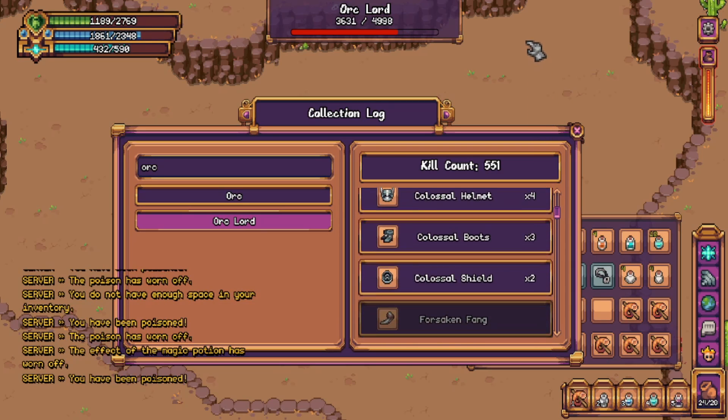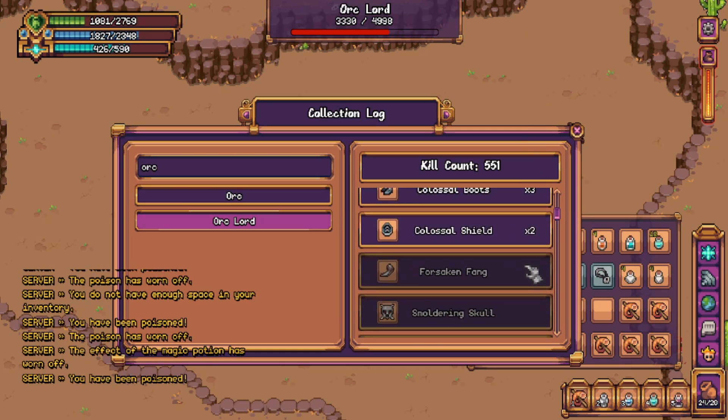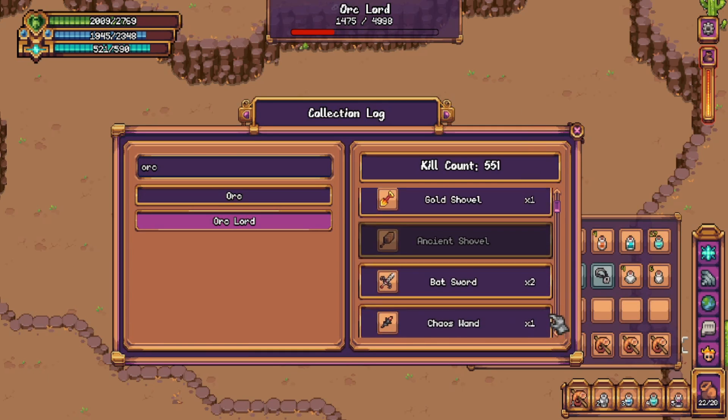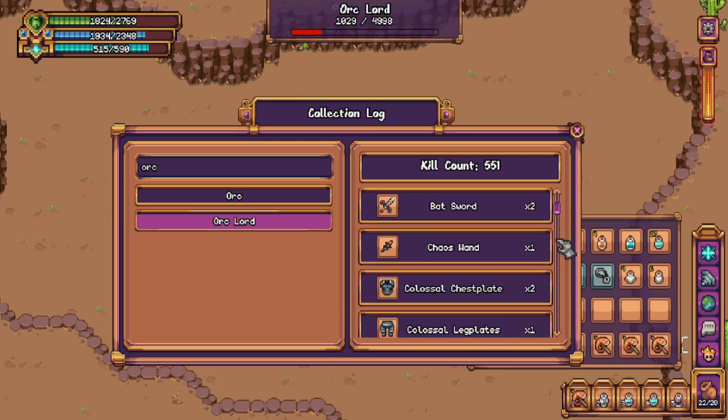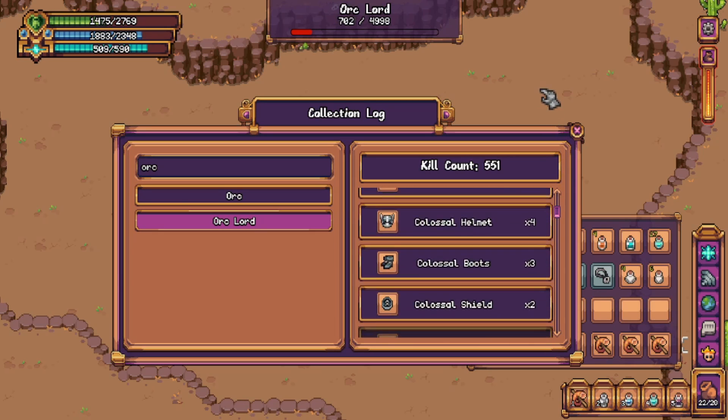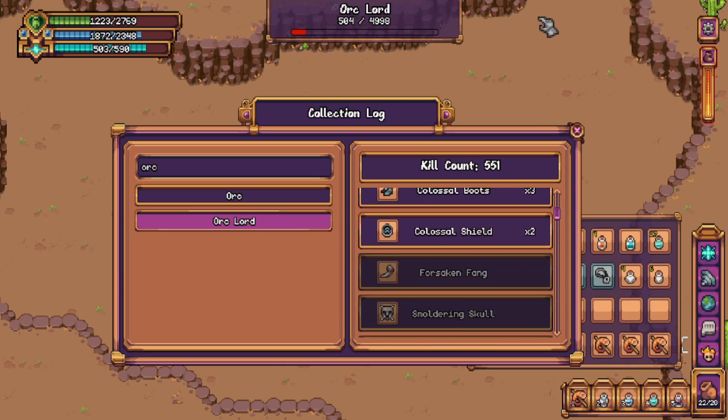After that, we have the Best in Slot Tank Necklace for melee. There is quite a lot that this boss drops — many useful things, like the Golden Shovel that gives you 4 sand per dig, or the Best in Slot Tank gear for melee.